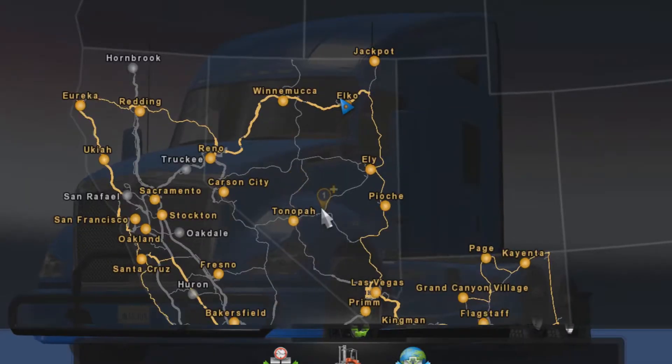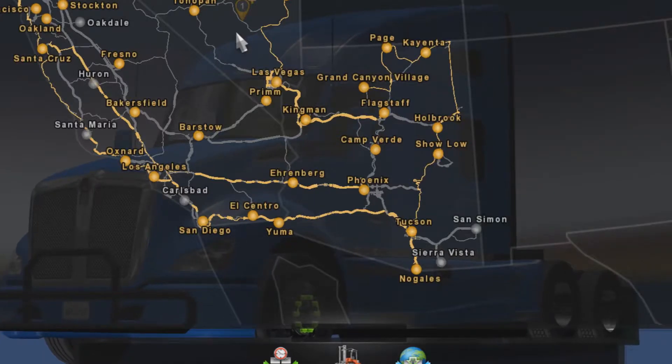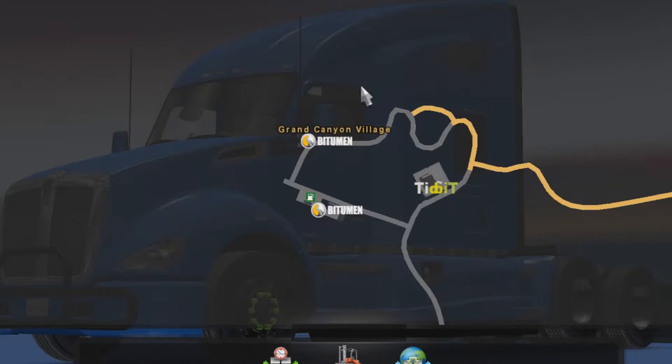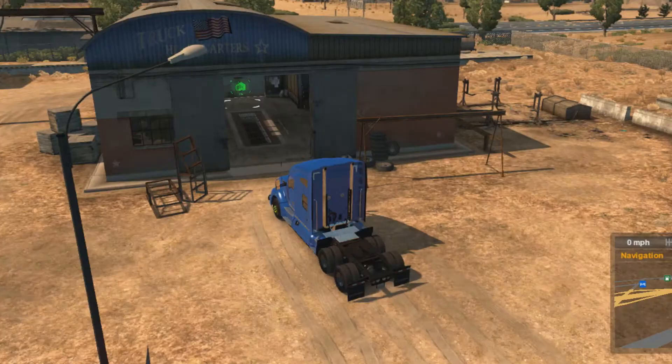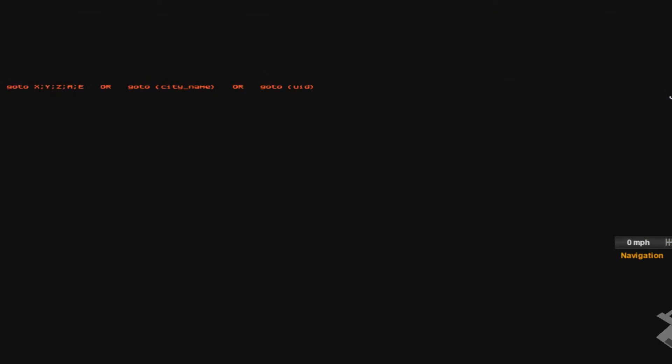Now let's say I want to go somewhere I've never been. I know I've been here once but there's no garage, so let's go to Grand Canyon Village. So if I want to teleport there, I press my tilde key — which is above Tab, beside one, and below Escape — and then I type in "goto". You can type out the entire name or just part of it. Go to Grand — I think there's more than one Grand, but no, just the one.